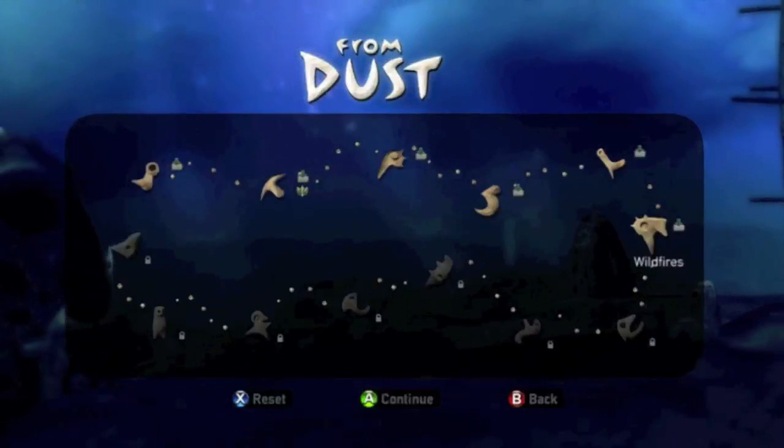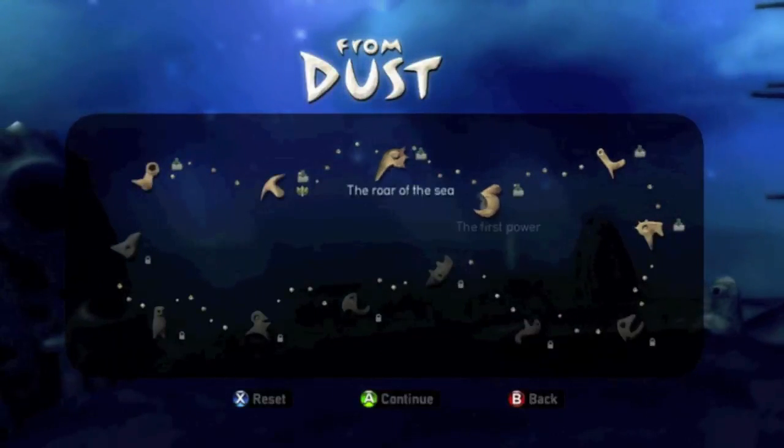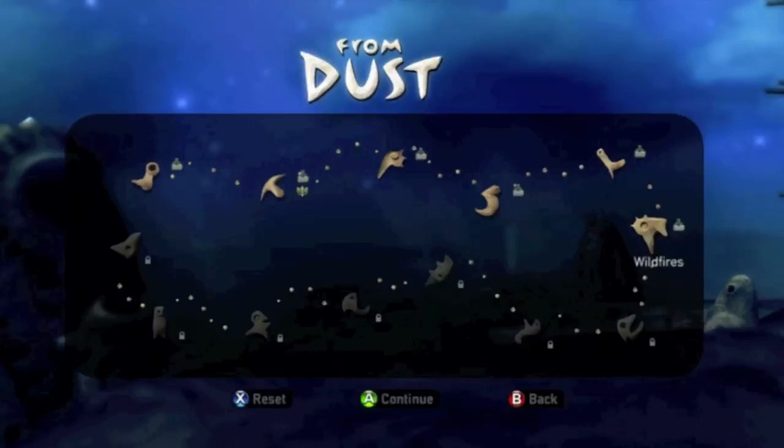Welcome back, friends. This is Ghost Robo, and we're returning with From Dusk, level number six. It's called Wildfire, which has me nervous because I didn't do so well last time. Well, I did well, but I accidentally burned my people a few times — my fake people in the fake game. Remember that.